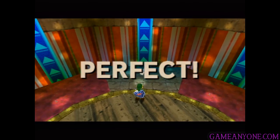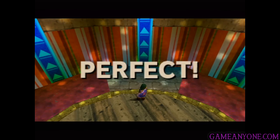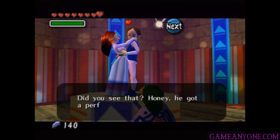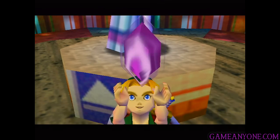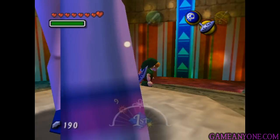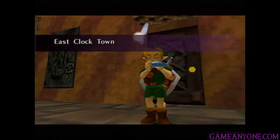Holy crap, look at that — that is the best I have ever done on that game! The key is really to get as many as you can the first time around before the platform starts speeding up. Got a perfect score, and we have to share our happiness with them. And for doing that we get a purple rupee, which pretty much just makes back all the money we spent on the last few games. That's beating it on day one. Now we're obviously going to have to go back out and advance time forward in order to beat it on days two and three.